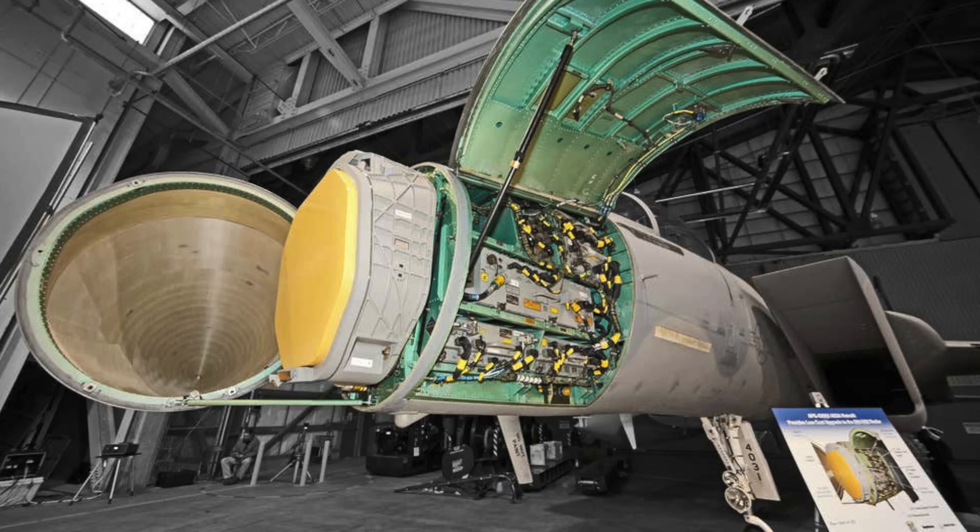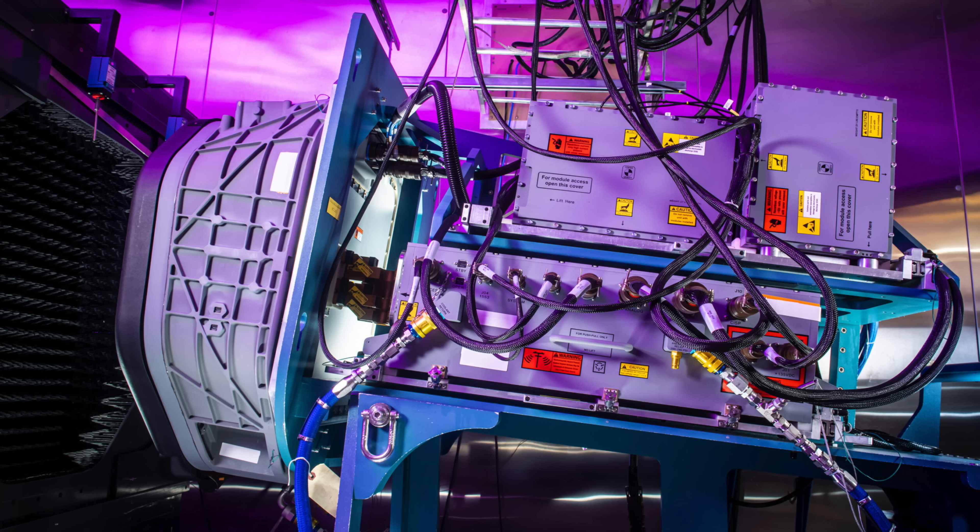The APG-70 is a mechanically scanned Doppler radar, which means you have to sit there and wait for it to scan the airspace — I remember flying with it thinking, is this done yet? But the APG-82 is an AESA radar, and I actually got to fly with it in the F-15E as well. It's incredible how it just works — it's on, and you can see the entire airspace and battlefield. The APG-82 is far more sensitive, reliable, and reaches further than the mechanically scanned APG-70.